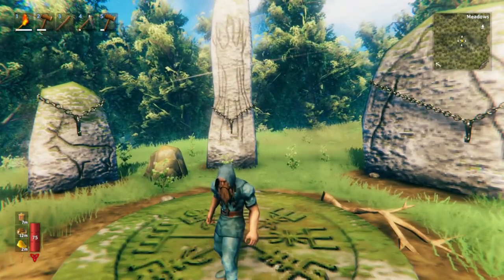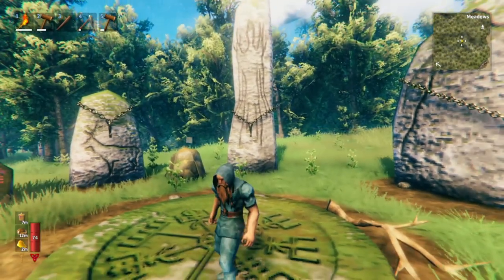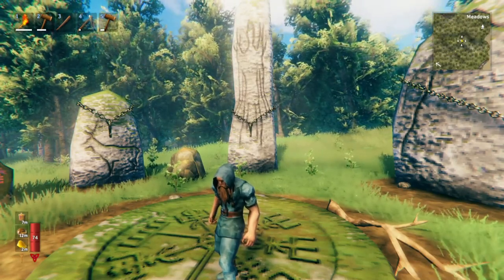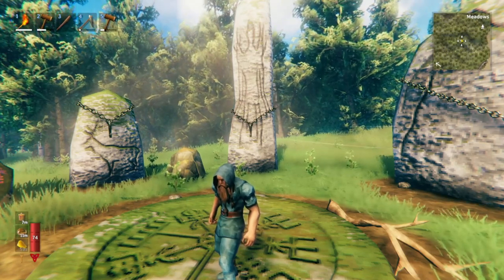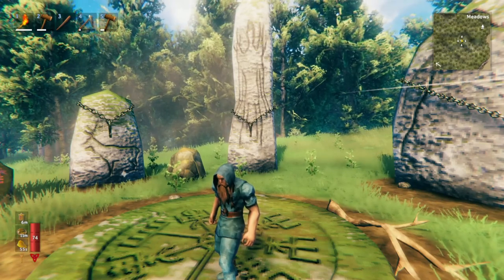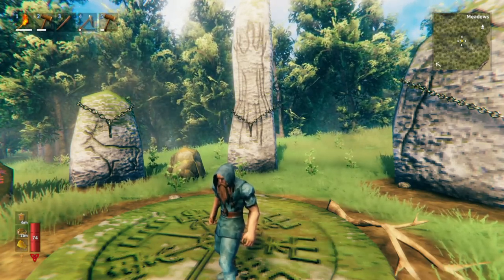So if your base is super far away from the center of the world, it's going to be a whole adventure of itself to get back to your base. Keep in mind that when you die and lose a spawn point, you'll always go back to the center of the world. It's convenient to at least have a portal in the center or some kind of path that leads you back to your first base.